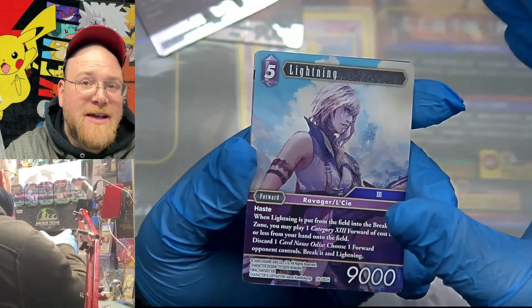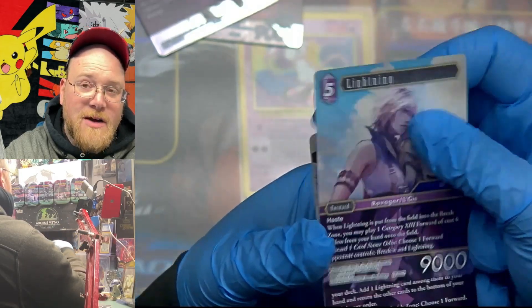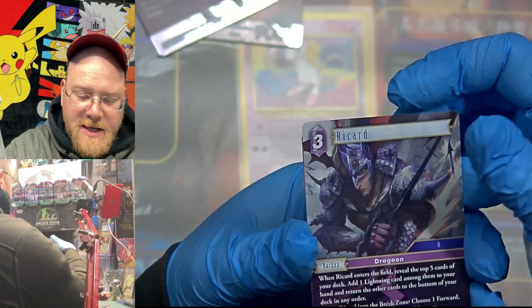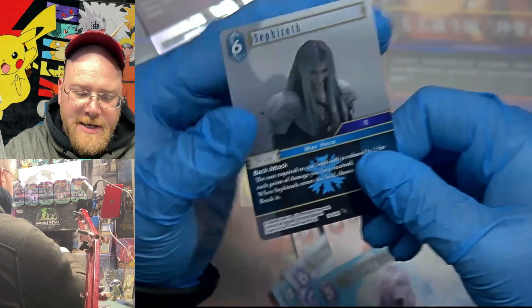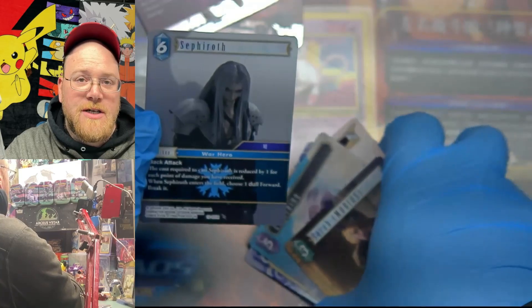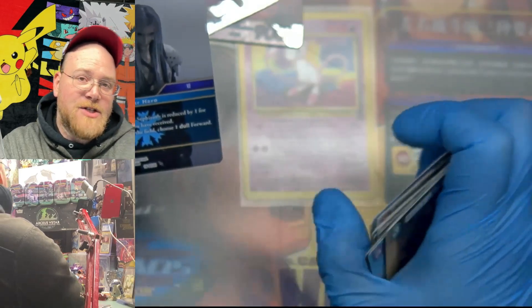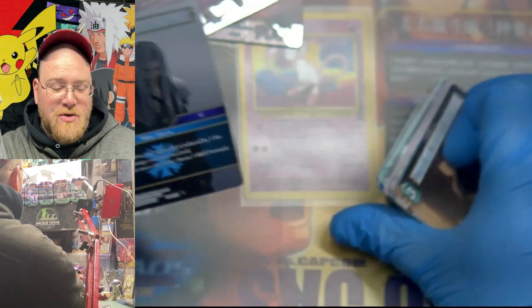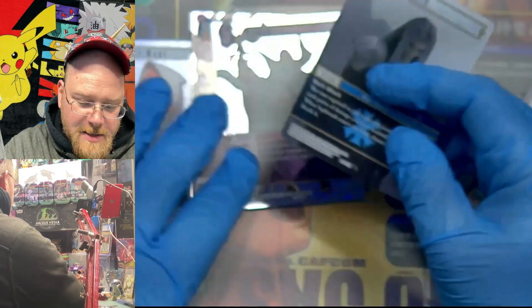The backs have a cool texture — it's almost like a plastic backing, like those plastic playing cards. And we got Lightning, which the set we opened before had a really cool sparkly Lightning card. Ricard and Sarah. And a Sephiroth! This isn't like the sparkle ones, but he is one of my favorite characters. I love the Advent Children movie — Final Fantasy 7 Advent Children. If you haven't seen it, check it out. Sephiroth in there was really cool.